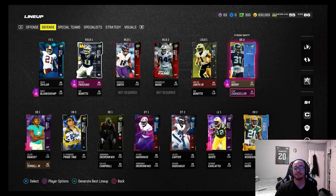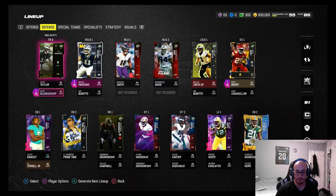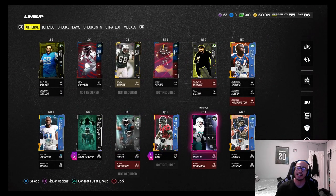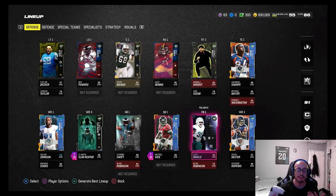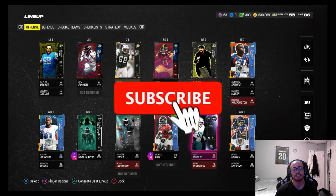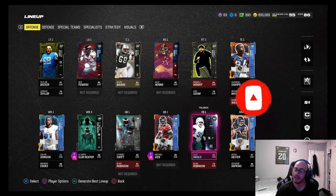On the defensive side, we picked up strong safety Cam Chancellor from the Seattle Seahawks — a legend. He's going to be playing the deep side safety with Sean Taylor, and we got Eric Berry and Reed Blankenship playing the sub box area. We're jumping into some MUT Champions trying to get some wins, see if DeAndre Swift and Cam Chancellor can make big time plays in their debut. Remember to hit that like button, and if you're new, hit subscribe.